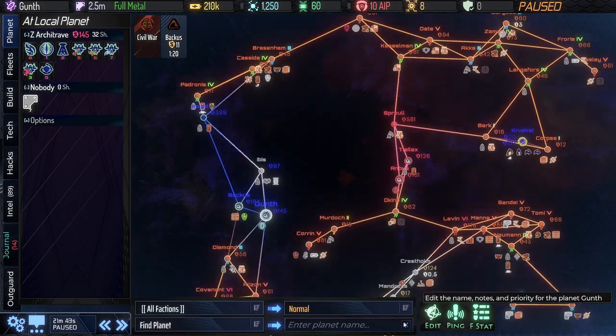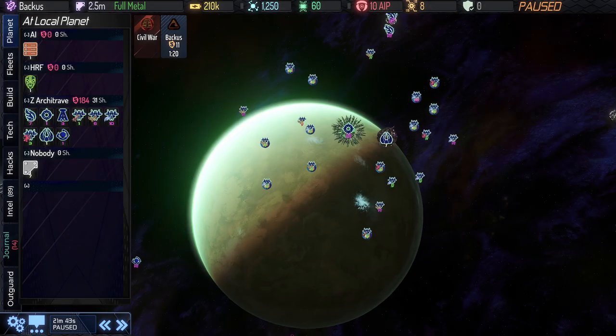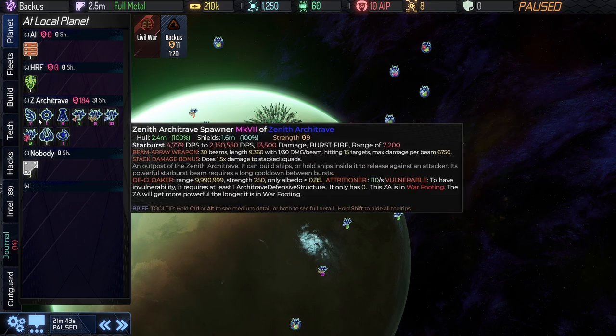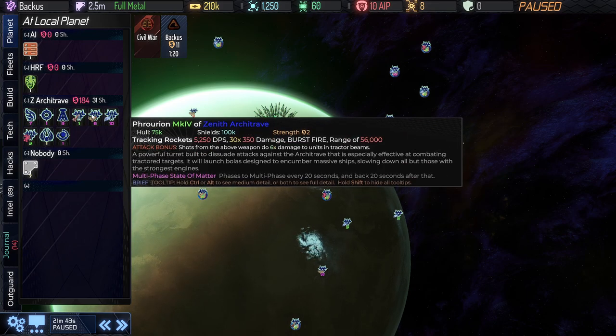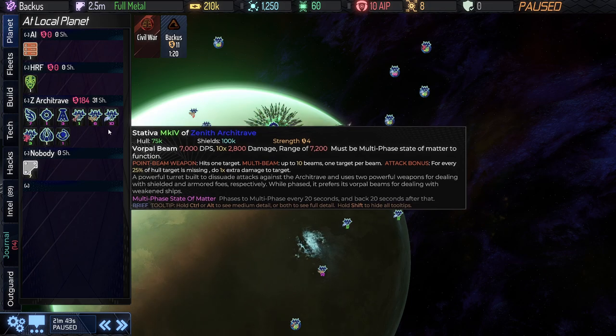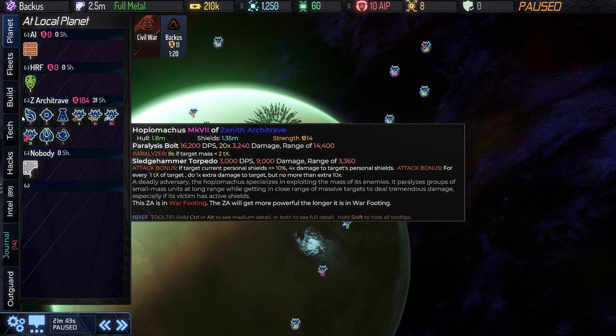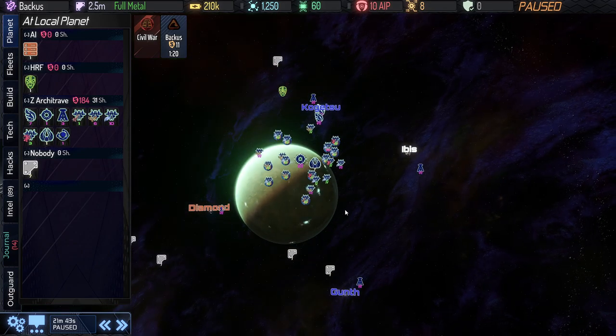We'll see what happens there. Looking at Bacchus, there's the Castra — another defensive structure. If you knock out the Castra and the Phase Castra that results from that, you can get science and hacking. So that's another way of benefiting from interacting with the Architrave. They have various defensive structures that are multi-phase. The Stativa is another one, and they've also got a gravity generator that's multi-phase.